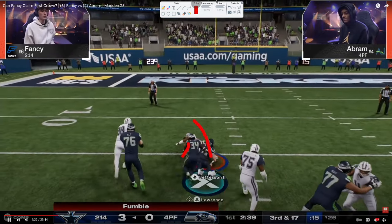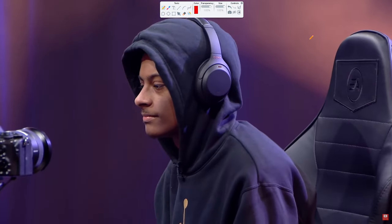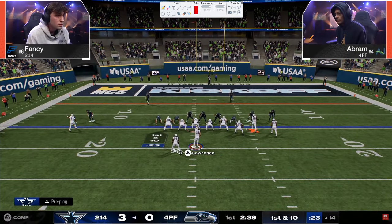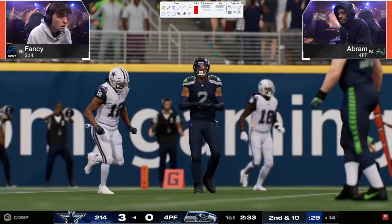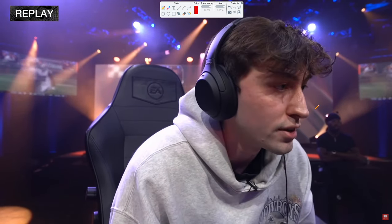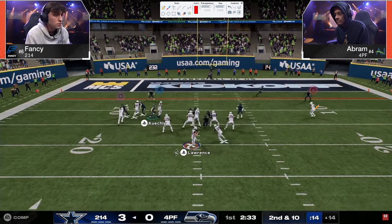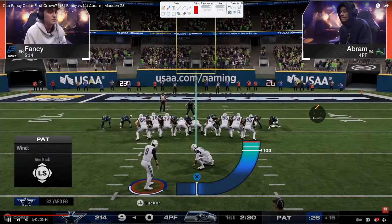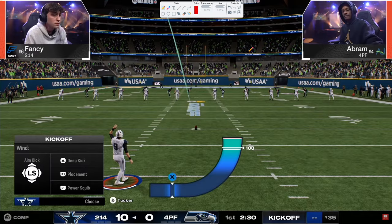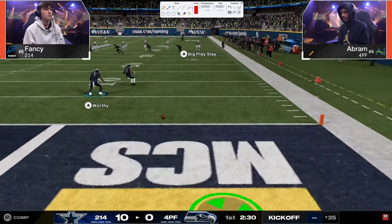Fancy gets the stop and goes to Stack Flood — Abram switch-sticks to take away the out route, so Fancy has to throw it away. I really want to encourage you to watch this: Fancy sends four again and again. Even when there's no blitz and everything is open — streak route, post route — Abram switch-sticks just can't get there. Fancy goes up two possessions, which is a big deal, especially with Abram getting the ball at halftime.